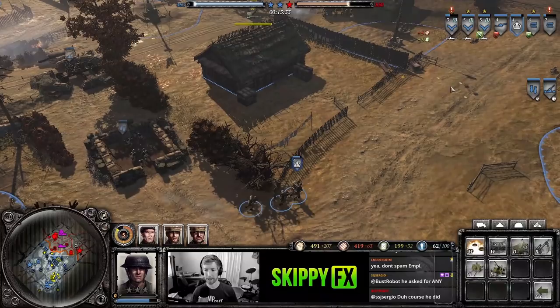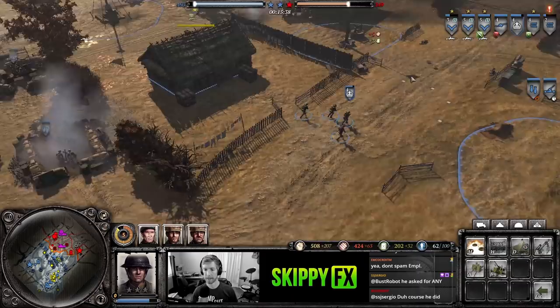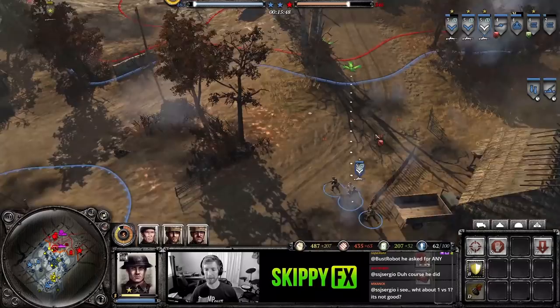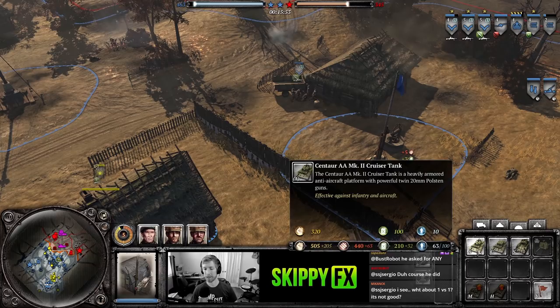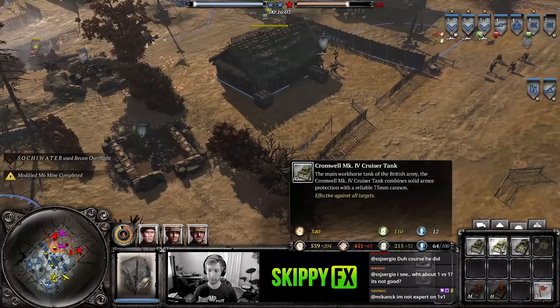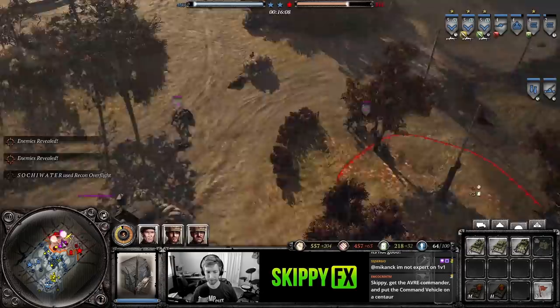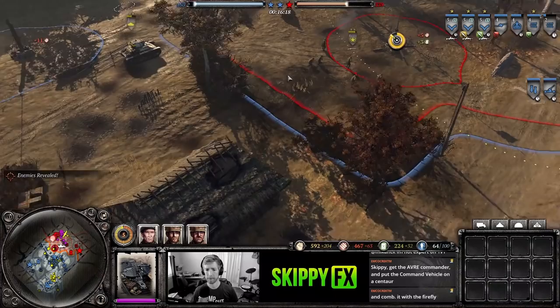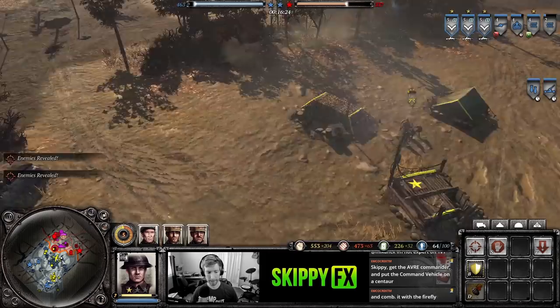We have an exposed flank — I'm going to plant a mine. Your emplacements are susceptible to tanks diving in or sniping them at long range, so it's a good idea to get mines in the flanks. In case they try any vehicle dives, you can break their engines and finish them off. Our teammate put some recon out — this is OKW's tier 4 base, so they might be trying to tech up to tanks soon but they have no tanks on the field so far.